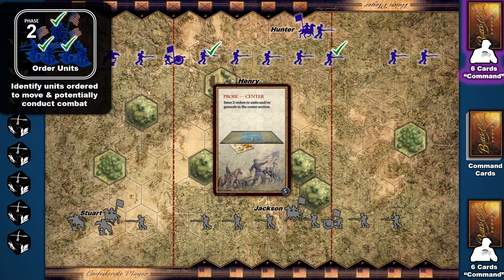A leader in the same hex as a friendly unit is considered to be attached to that unit. If that unit is ordered to move, the attached leader must move with the unit to the same hex. Note that it only costs one command to order a unit with an attached leader. Also be aware that a player may not give more than one order to each unit or leader. If the command card allows more orders in a given section than there are units or leaders, those additional orders are lost.